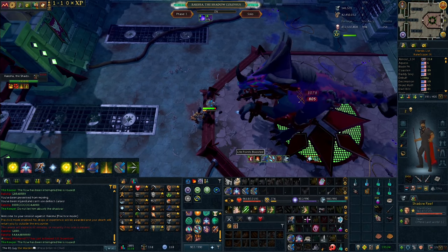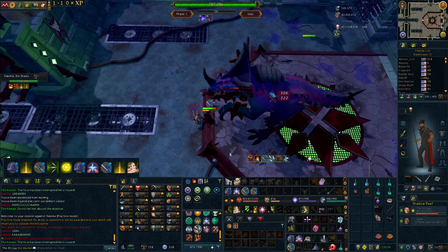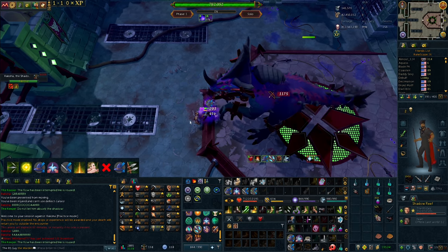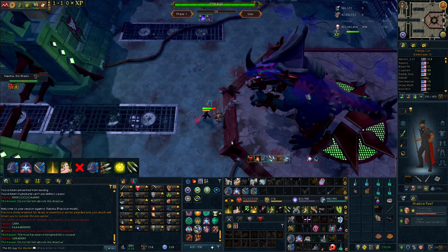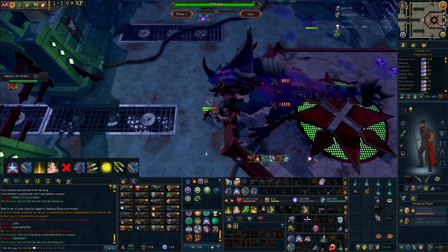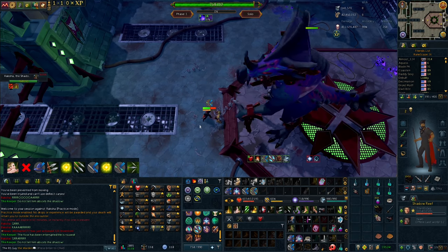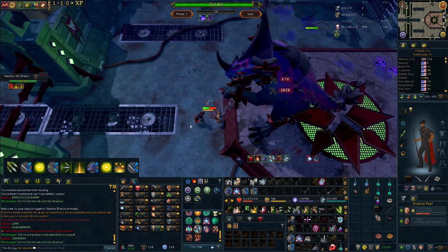Once you've got the prayer swapping down, you're probably ready for step two, which is swapping prayers while firing abilities. This should feel pretty clunky at first, especially if you're not used to prayer switching, and it's completely normal to miss a bunch of abilities as well as a bunch of prayers. But if you hammer away at this even for 10-15 minutes, by the end of that time period you should be significantly better than you were when you started. As soon as you're comfortable with this, congratulations — you can successfully prayer flick anything in the game, including Raksha.